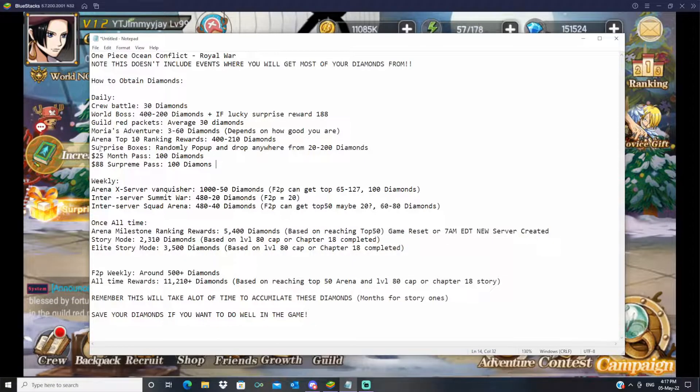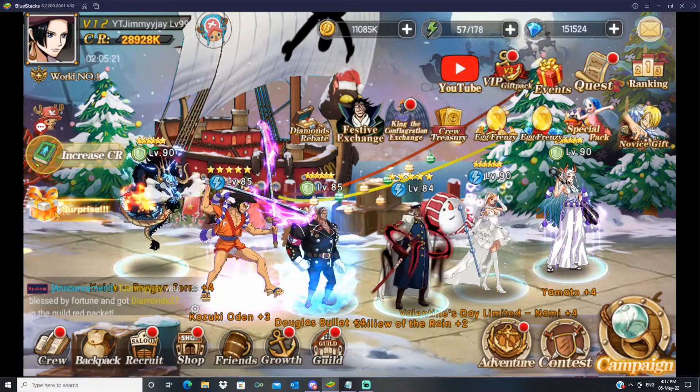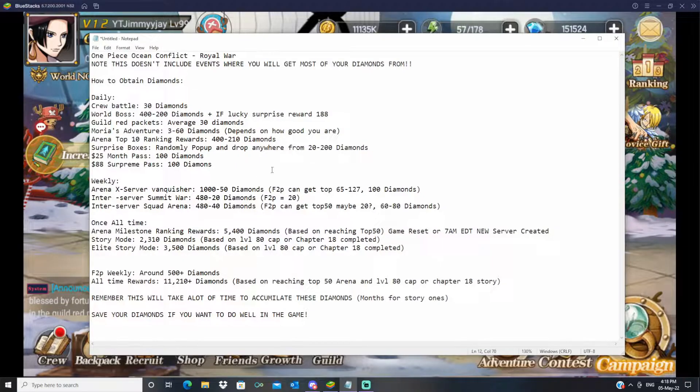Next up are surprise boxes that randomly pop up and drop anywhere from 20 to 200 diamonds. These little boxes appear as you're playing the game — keep the game on and you can collect them. If you're pay-to-play and spend $25 a month you get an extra 100 diamonds, and $88 a month gets another 100 — so 200 diamonds for pay-to-play players.